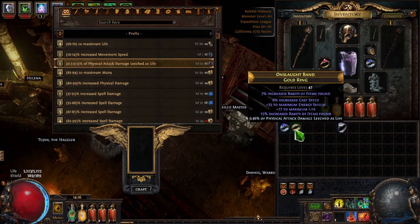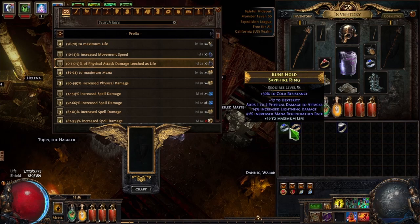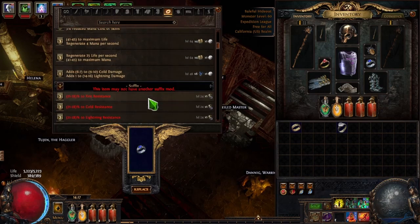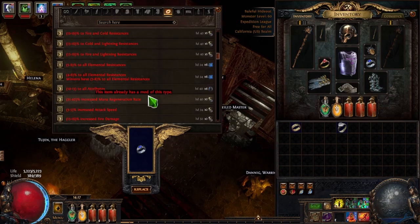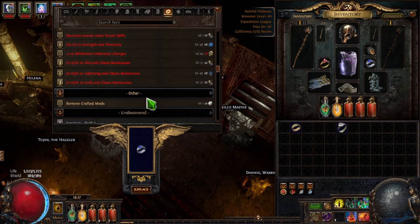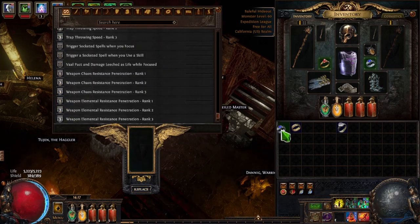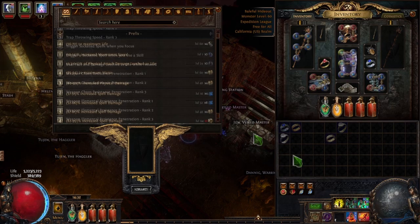Say you want to completely remove a crafted mod without replacing it. Some people may think you'd take an Orb of Scouring and just scour it off — don't ever do that, that's a mistake. Go ahead, place the ring in the bench, then scroll down below the suffixes and you'll see 'Remove Crafted Mods.' Click on that — it'll cost you one Scour — and the mod you crafted on is gone.